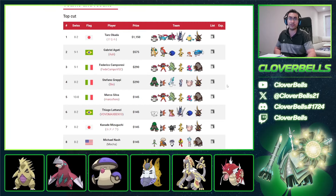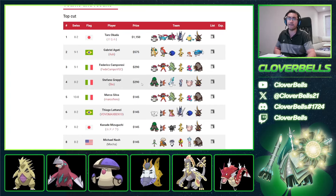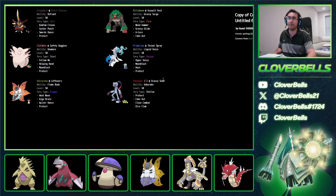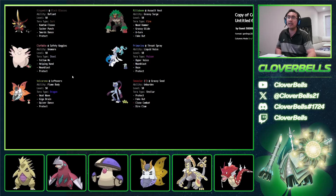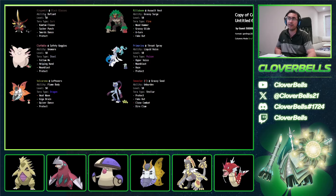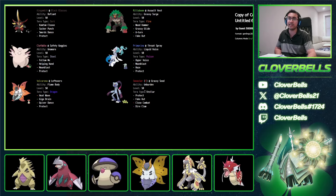You can use these top teams as a template and starting point for building your own Hisuian Sneasler team. At fourth place, 8-2, Stefano Greppi: no Dragapult, but it's Grassy Seed Sneasler with Rillaboom. There's Primarina and Volcarona — as the Lab Mouse data predicted. Then Clefable with Follow Me and Unaware, and King Gambit with Black Glasses. A really strong five-man core with Sneasler.